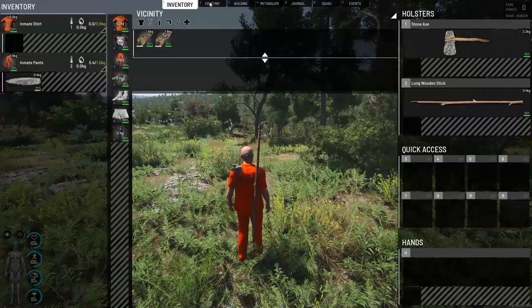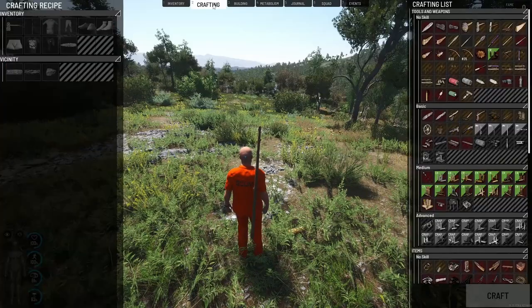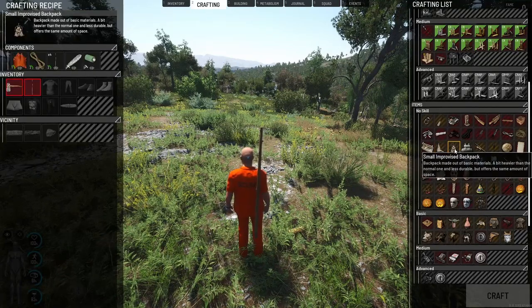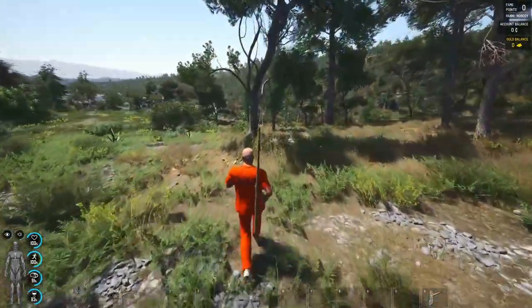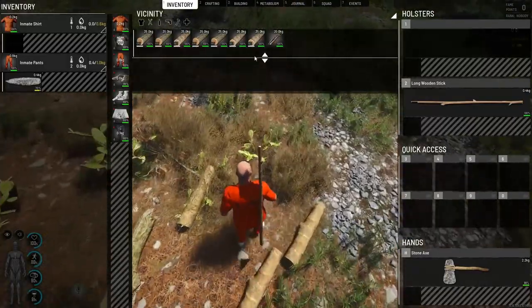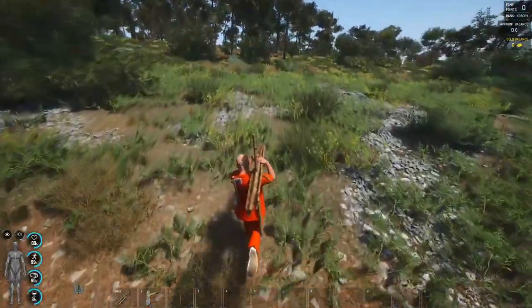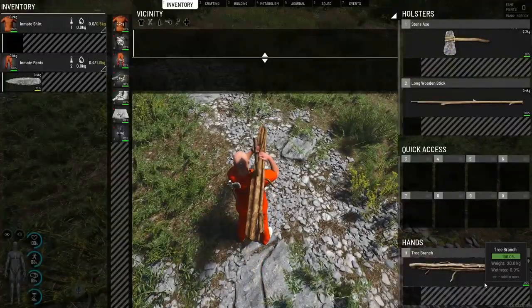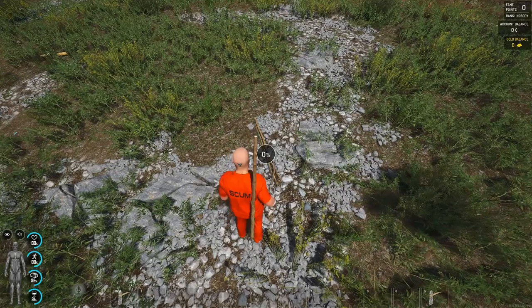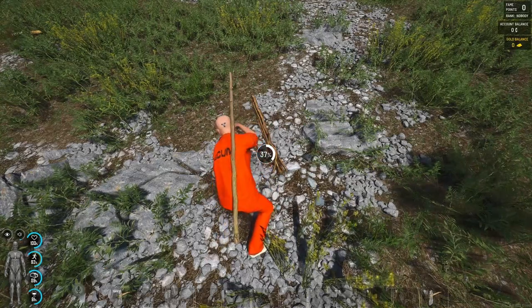Now we have a nice axe. Next we want to craft a backpack. We've got an improvised career backpack option available. Go chop down a tree — we're not looking for the logs, we're looking for the tree branch. Pick up the tree branch, then hover over it and you'll see an action bar appear — click 'chop tree branch' and this will give you a lot of long and short sticks, enough to make rope and your bag and everything else you need.